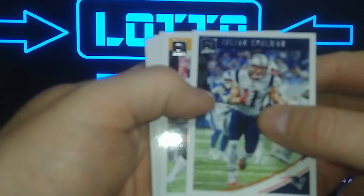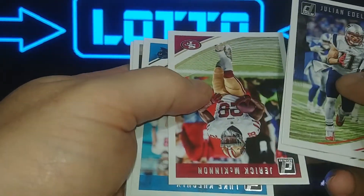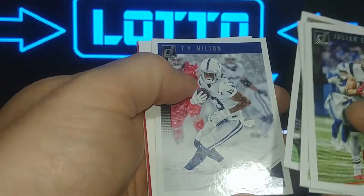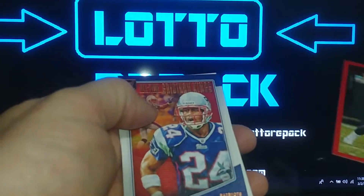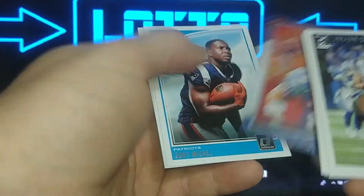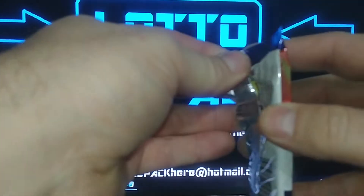Alright, let's see what we got from Prestige. We have Julian Edelman, Terry Bradshaw, McKinnon, Luke Kuechly, Sean Lattimore, Ty Hilton, a filler, a red press proof of Donte Foreman not numbered, All-Time Gridiron Kings Ty Law, Sony Michel, and Jordan Wilkins rookie. We all love the fillers — we all enjoy getting those in our packs.